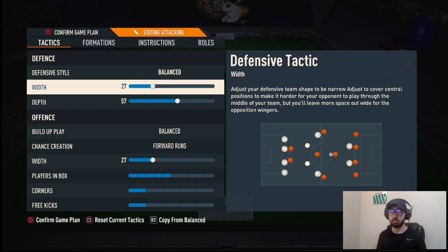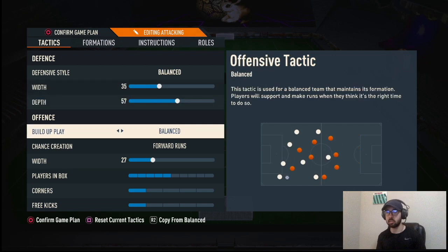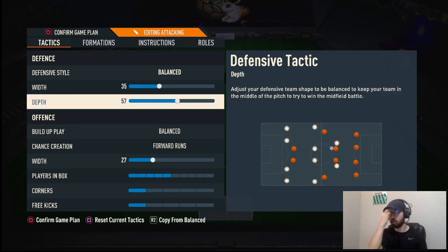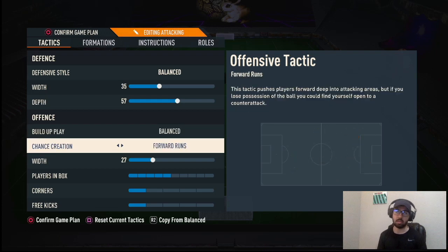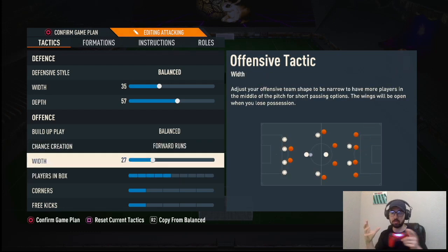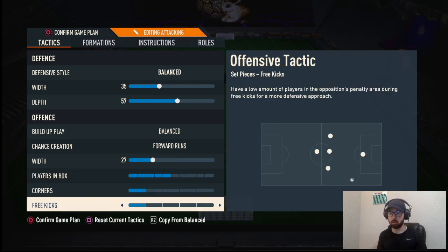To ultra-defend, drop to about 25 width and 20, making your full backs very tight and dropping very deep into the box, allowing your CAMs to drop deeper on the wings outside the 18. This works on both old gen and new gen. On new gen, try Direct Passing if Forward Runs doesn't work, but Forward Runs works great on old gen at 47 — you need those CAMs tight and compact. Players in Box set to 5.